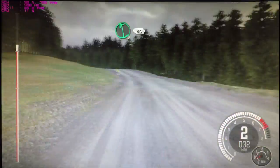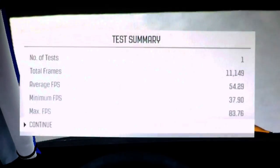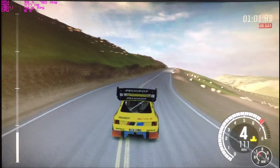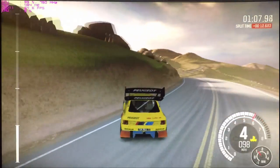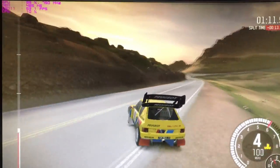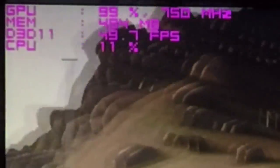After running the built-in benchmark, we got an average of 54 frames per second, a minimum of 37, and a maximum of 83. The built-in benchmark can sometimes give higher numbers than what you'll see in-game, so I also tested it on Pike's Peak in-game. Even there, the frames per second was stable and it was a smooth and pleasant experience — though this game is extremely hard to play with a keyboard.